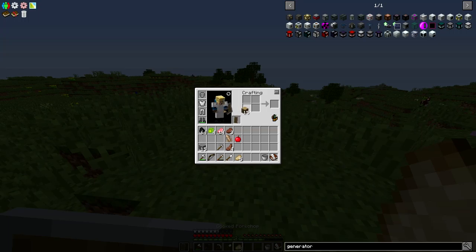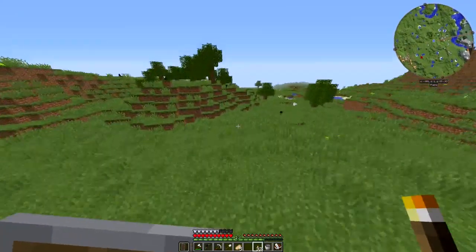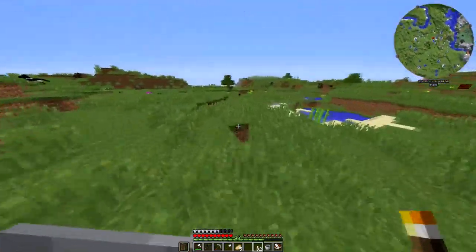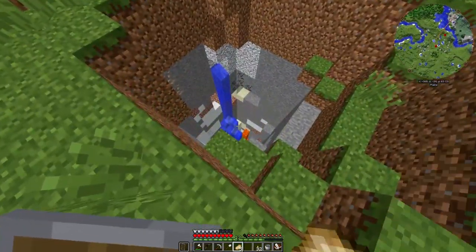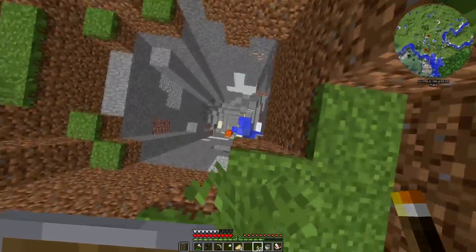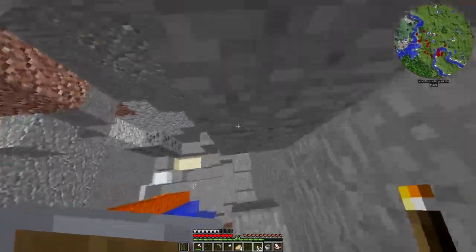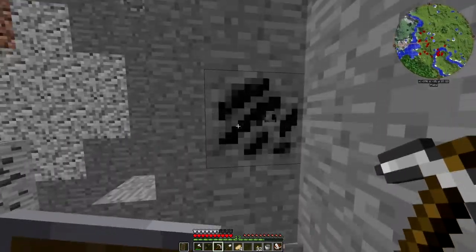I'm going to head down into the cave I've picked out. Let me make some torches so I don't go down there completely unprepared — there we go, a stack of torches. This cave I want to go down is right over here, a very very big drop. I'm basically just going to yolo-dive it into that water.